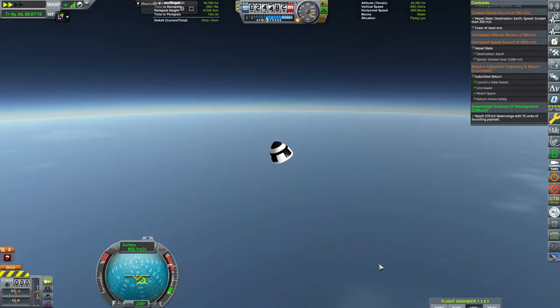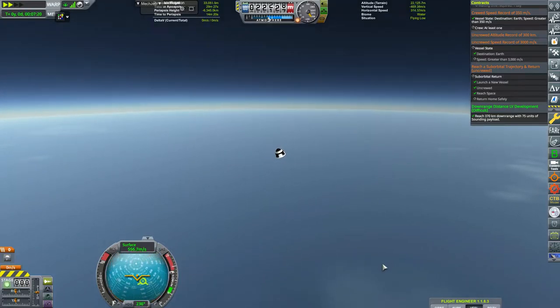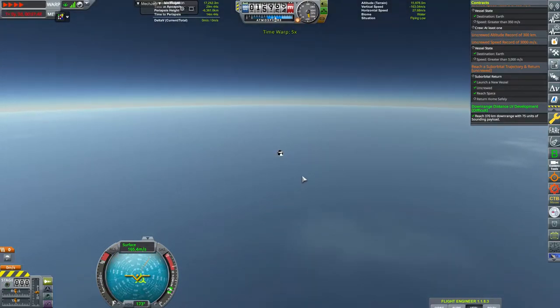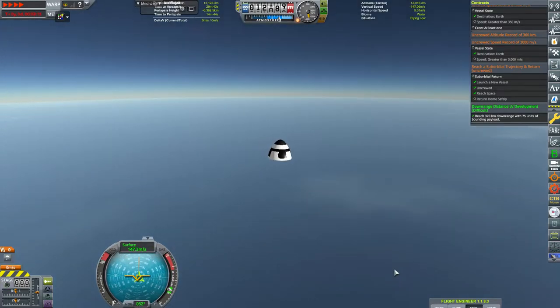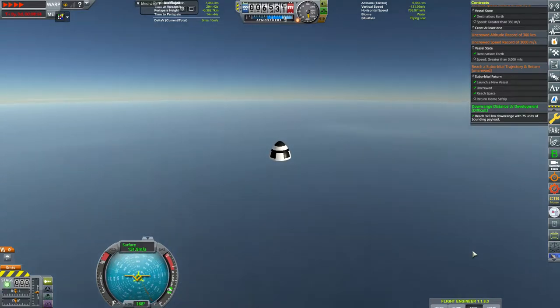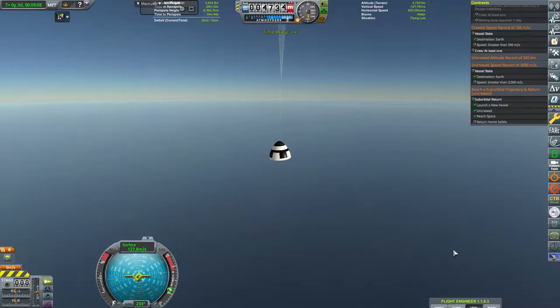It's going to cost about 20,000 funds to build and design the X-plane, but we still need to put points into our space plane hangar to build it. If you're not doing the split pathing thing like I'm doing - where you have two separate build lines - you don't have to worry about this. But this is how I play it, so we're going to have to spend extra money if we want to build the space plane before - I think it's like 5,000 days to the upgrades.